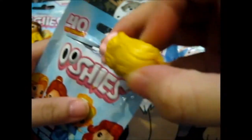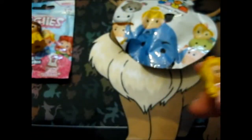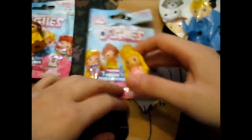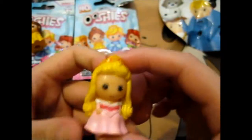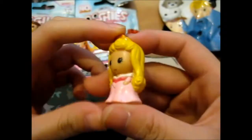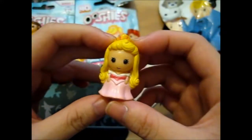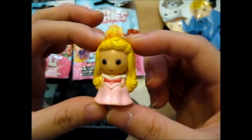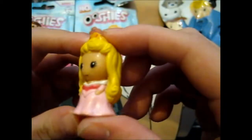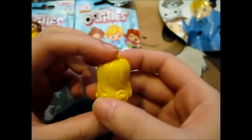Ooh, what have we got? We have Aurora! So Belle was part of the commons, and we have another common with Aurora. Feels good, because I don't technically like Snow White very much. But very pretty, and her pink outfit instead of her blue one. So even though I don't like pink much, I quite like this one. A little crown there, little pink gems. Very sturdy, very nice hair detail.